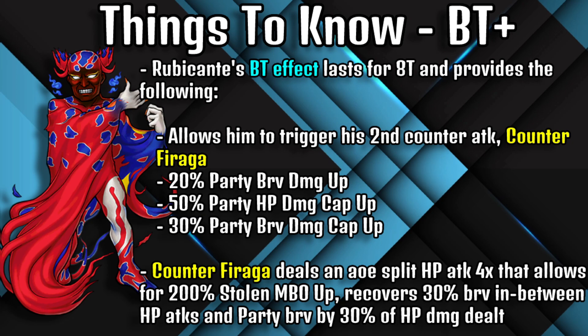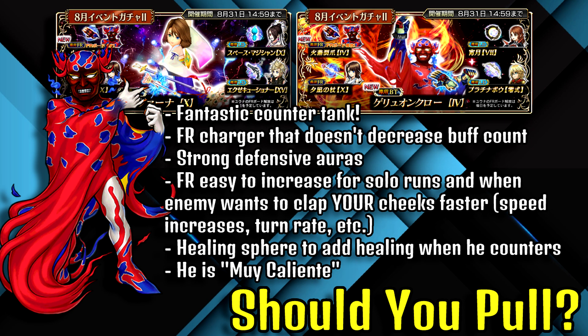Ruby Kante's BT effect lasts eight turns and provides: the ability to trigger his second counter Counter Firaga, 20% party brave damage up, 50% party HP damage cap up, and 30% party brave damage cap up. Counter Firaga deals an AOE split HP attack four times allowing for 200 stolen max brave overflow, recovers 30 brave between HP attacks, and recovers 30% party brave from HP damage dealt.